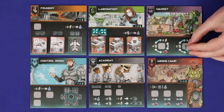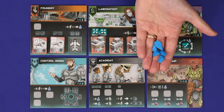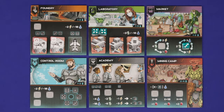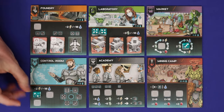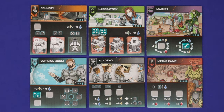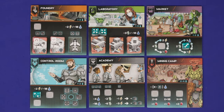The third action space is the market, which allows you to exchange one type of resource for another. The exchange rates are shown on the space of your die, and the total number of trades you can make is the number of your die. So on this turn a player could, for example, exchange nine water for four algae and an energy. Next is the control room — here you'll spend a die and spend two energy or ten water to move your harvester one space around the planet. You must move in the direction showing on your die.